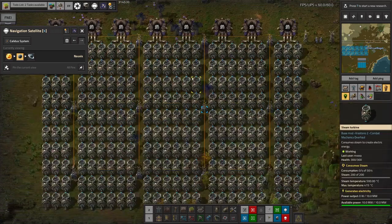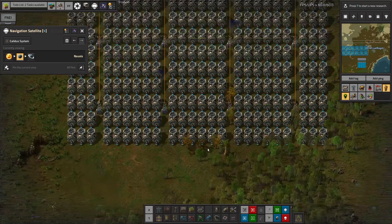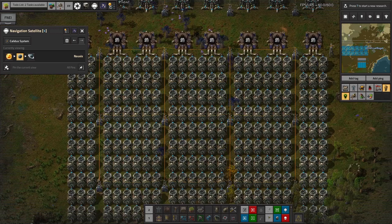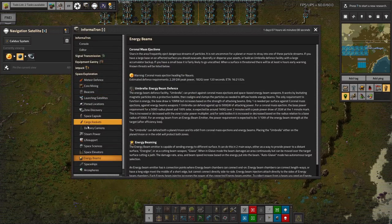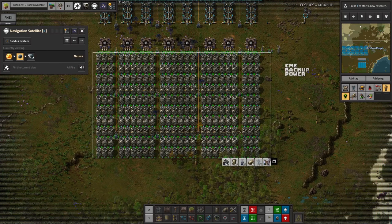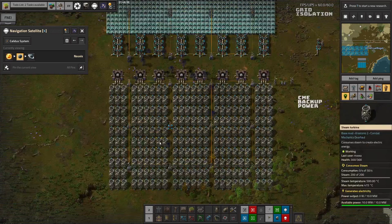These are all hooked up to massive ranks of steam turbines, which means if we need the power from them, we can blow the steam out through the turbines and generate a lot of power. Mark has done the maths and concluded that we would need 240 steam turbines in order to defeat the maximum amount of power produced by the coronal mass ejection. Peak-to-peak power is 2.28 gigawatts, 182 gigajoules over 120 seconds, and it's going to happen in 16 hours. These turbines produce 10 megawatts each, so we need 228 of them - and we've got 240.